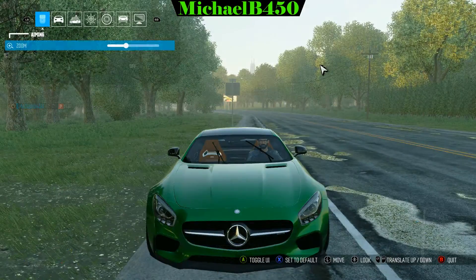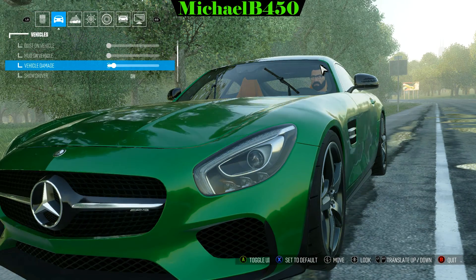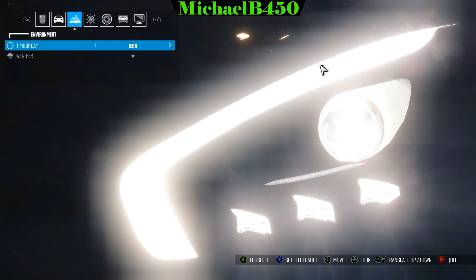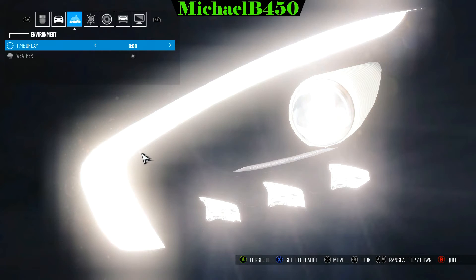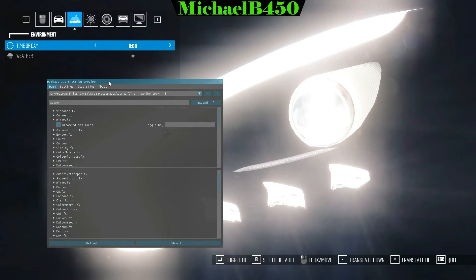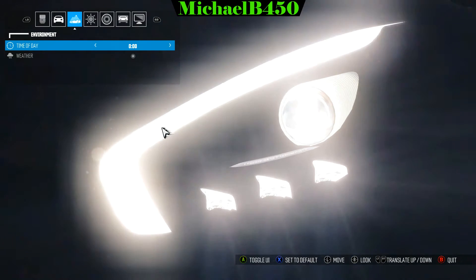Now in free roam, let me show you what the effects actually do to the cars in general — specifically what Bloom does. I'll turn the headlights all the way on and go into nighttime. Bloom makes the headlights brighter and you can see a little bit of an afterglow coming off the lights. If I open the overlay, go into Bloom and turn it off, you can see that part of the light becomes a lot dimmer and the other lights become dimmer as well. That's why I like Bloom — I like making the lights look a little brighter than they actually are.